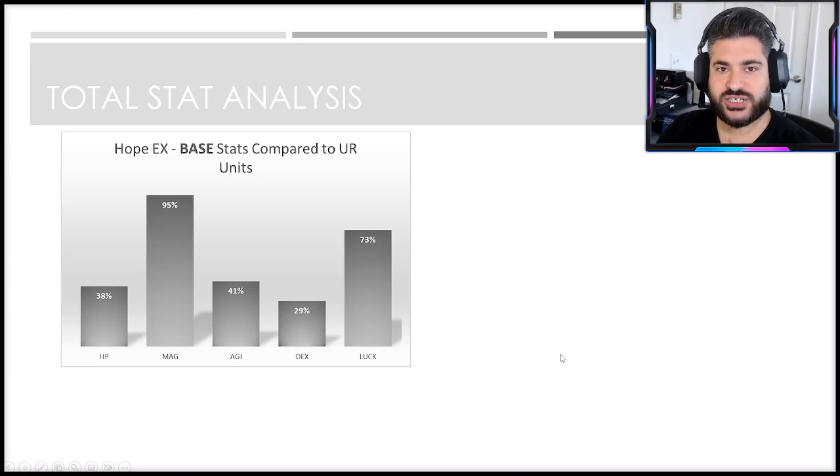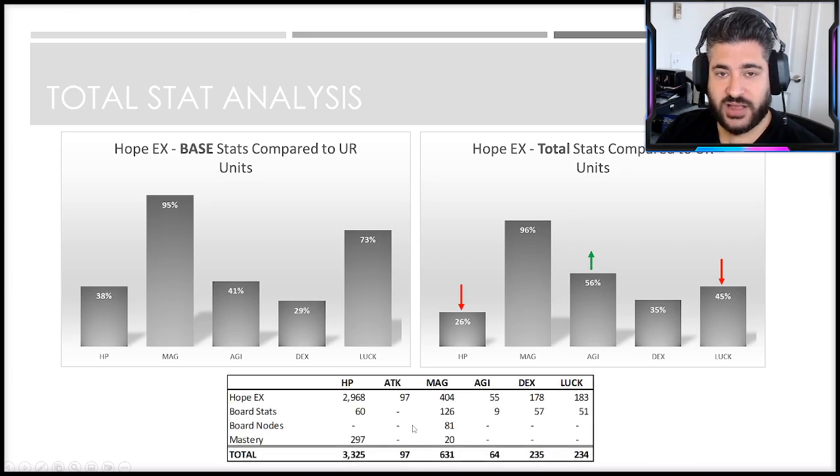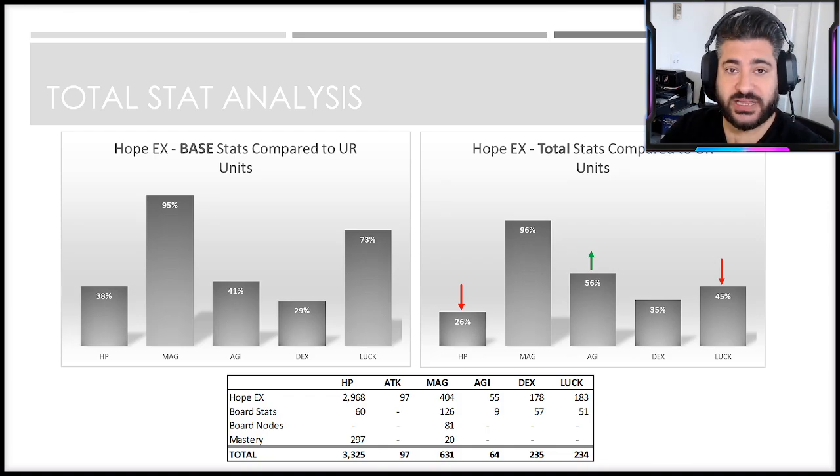When you add in all extra stat sources including board nodes and mastery abilities, there are some changes. HP does not get as much love as many characters, so he loses some relative ground there. They do make up for that low agility with the board just a little bit — he gets nine agility from the board versus the average of seven or eight — and dexterity and luck skew a little lower from the board. All in all, these are typical weaknesses for a damage dealer, but as a support they don't come into play as often.